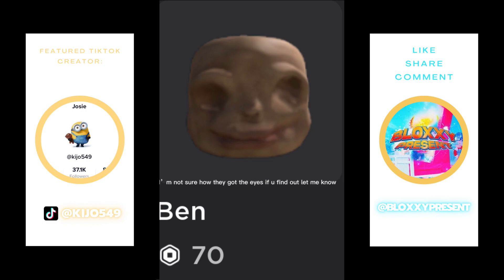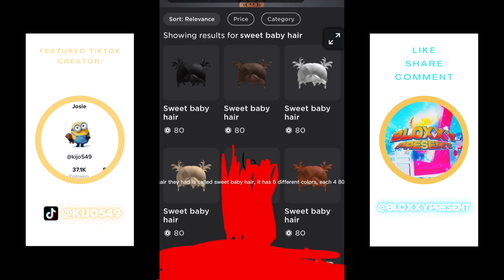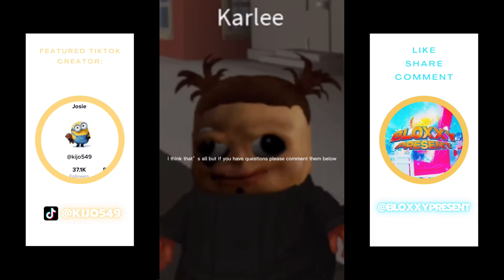I'm not sure how they got the eyes — if you find out, let me know. And the hair they had is called Sweet Baby Hair. It has five different colors, each for 80 Robux. I think that's all, but if you have questions, please comment them below.